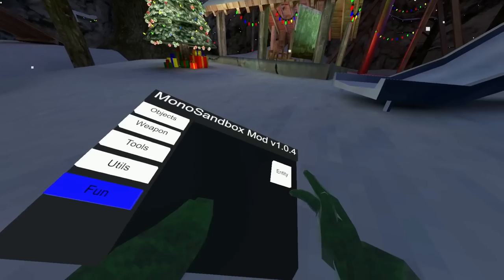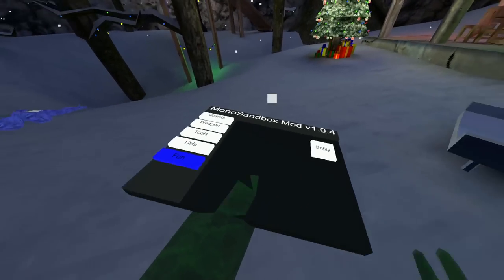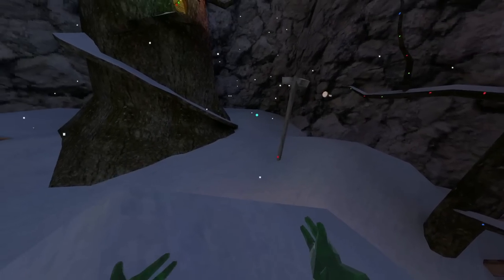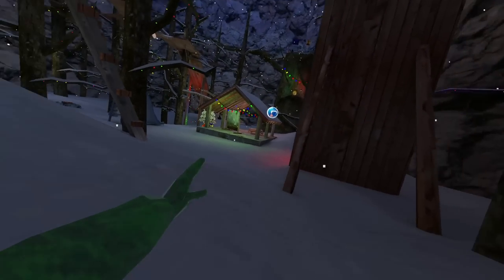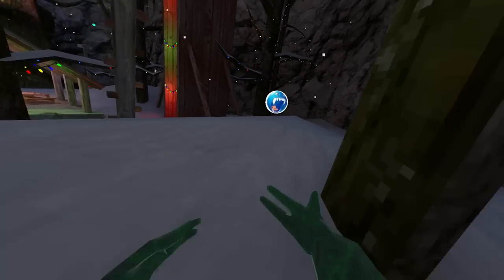Kind of looks like a Bob. An entity? Do I want to click this? Is it going to spawn like a backroom's entity or something? Okay, so I have to spawn — let's spawn it over there. What is that? Hey, hey, we can talk about this, mister. I'm out of here.